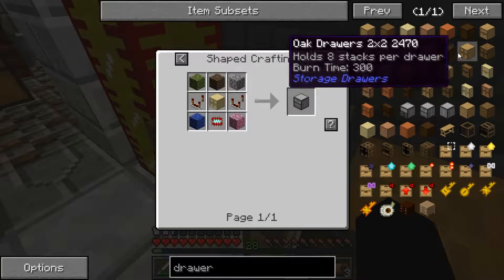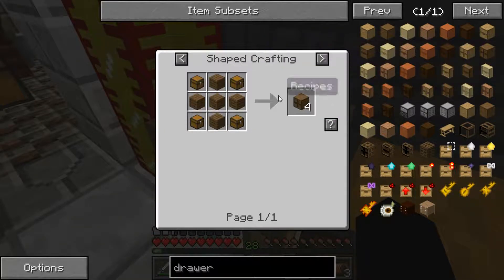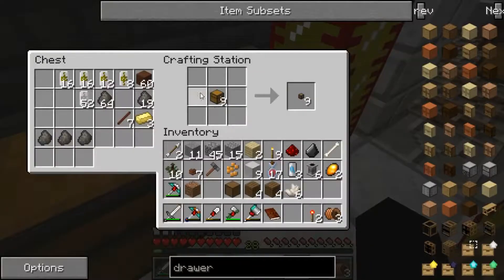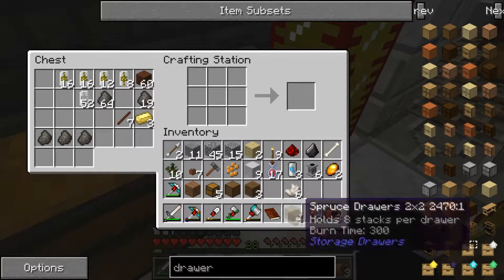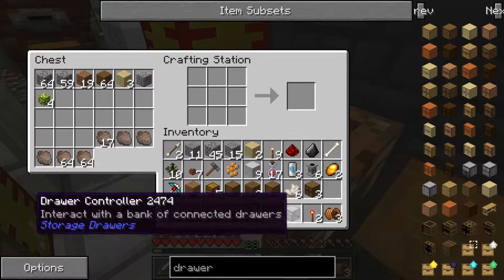Okay, so two by two, spruce for it. It needs four chests — that's not hard. One, two, three, four in a cross shape. There we go, that'll do it. Our drawer controller.